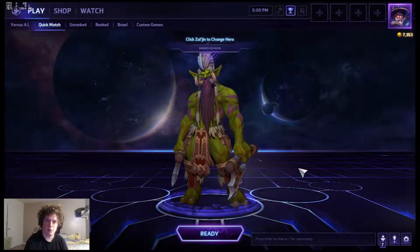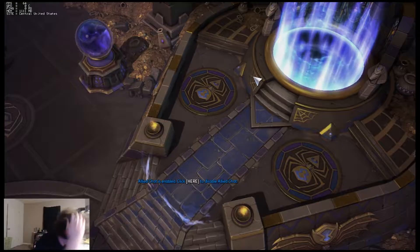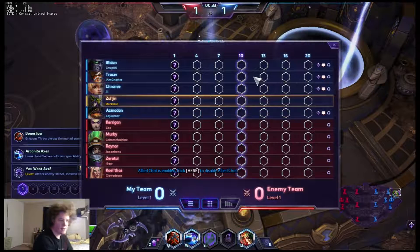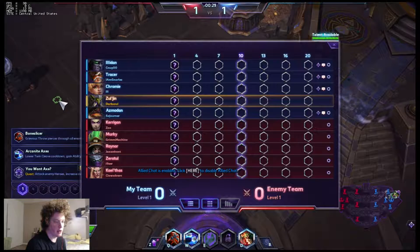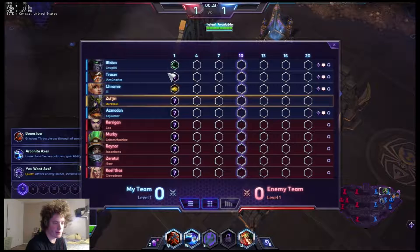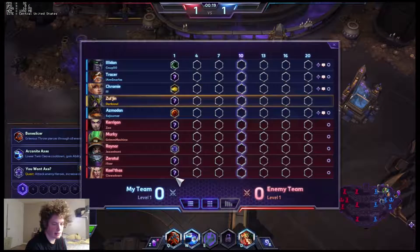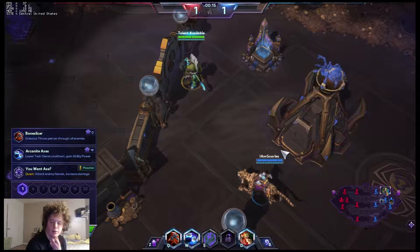He's similar to some characters from other MOBAs that I actually just started playing. Today we find ourselves on the Tomb of the Spider Queen. The friendly team: Elodin, Tracer, Chromie, Zul'jin, Azadhan. The enemy team: Kerrigan, Murky, Raynor, Zeratul, Kael'thas. I am very unsure how this match is going to go. I'm kind of afraid of that Zeratul. Raynor went for Season Marksman — he's probably going to go for the Hyperion build, which is bugged right now.